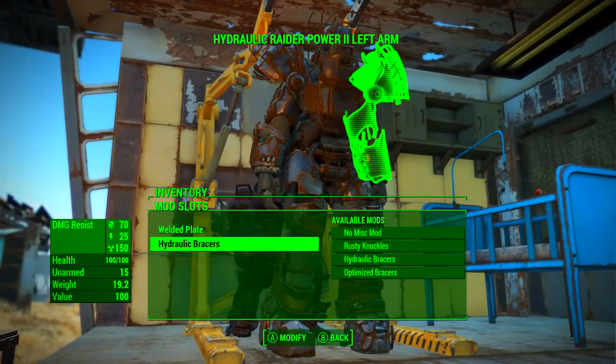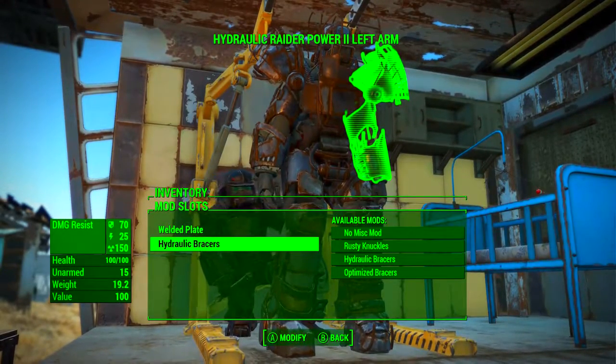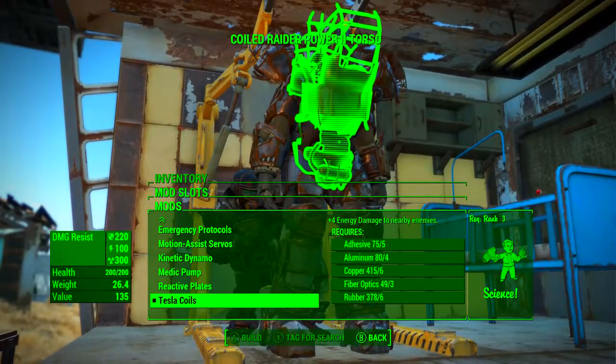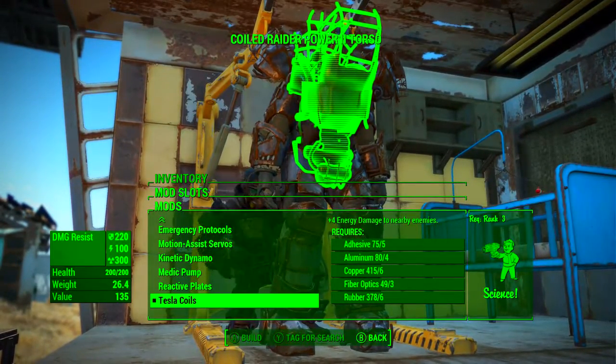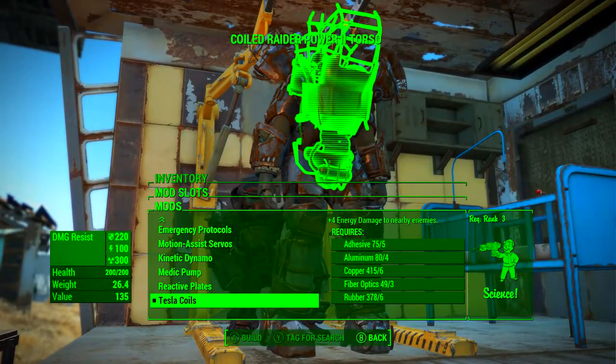So how do we make this unarmed power armor build even better? On the other arm we also want to add the hydraulic braces, which will add another 15 unarmed damage to our output. And although it won't affect unarmed damage directly, on the torso you might want to consider adding the Tesla Coils, which as we can see does 4 energy damage to nearby enemies — and because we have to get up close to punch them, these will come into effect during all of our combat.